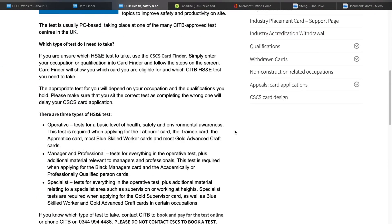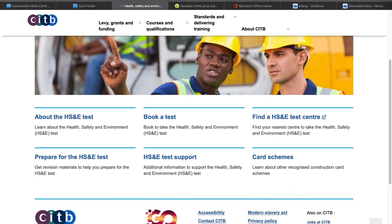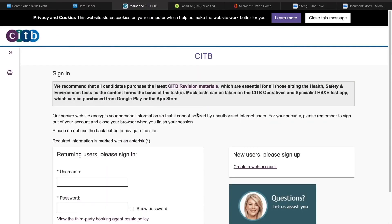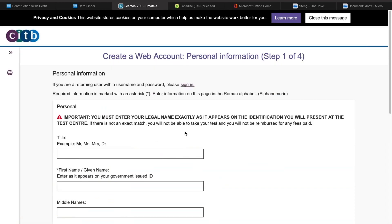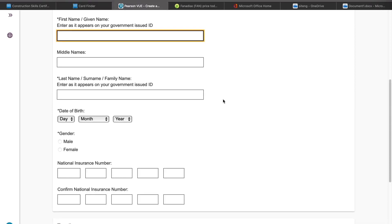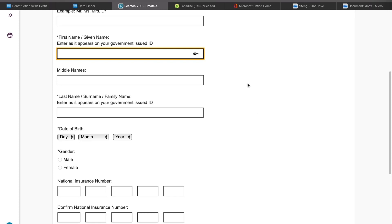You can find the CITB exam booking on the same website — it costs £22 to book. We'll jump now to the CITB test website. Under health and safety you can book the test. Go to individual booking and book online. You'll first need to register and create an account — accept the privacy policy, create your web account. Once you've got the account your employer can also check your details in the CITB database. You can then book your test; it will ask for your address and postcode so you can search for a nearby exam centre.